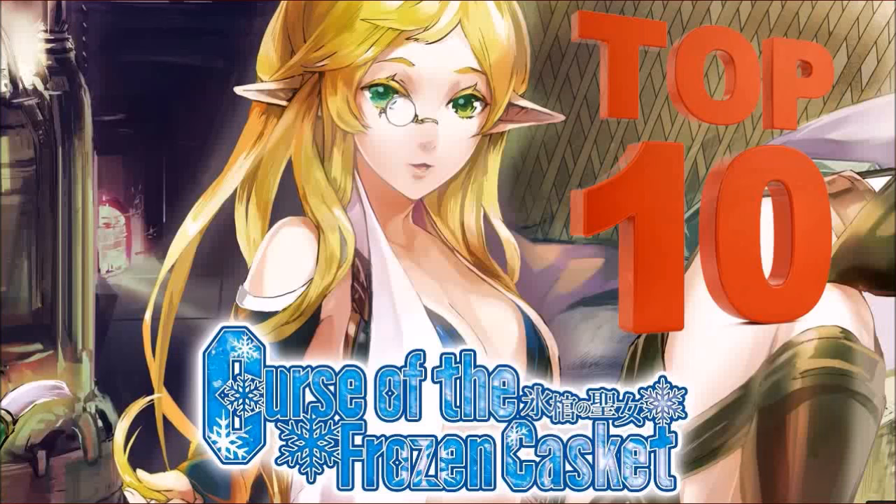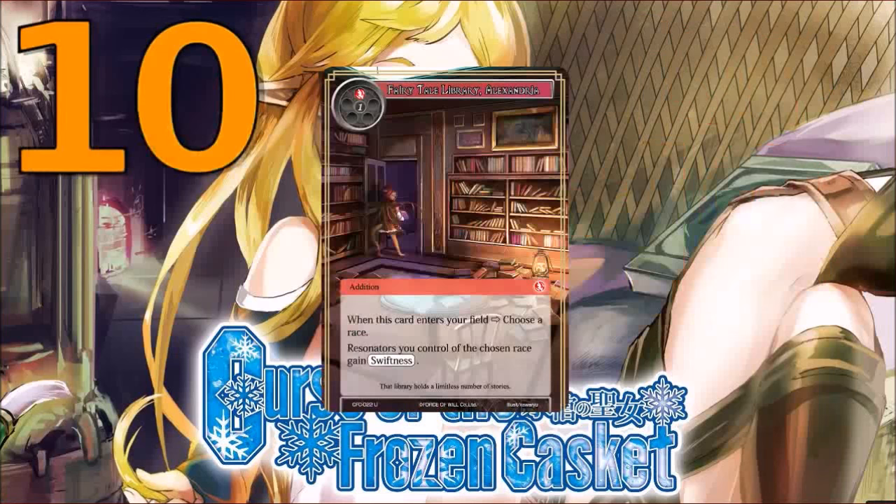So if you see them in your polls, be happy about it. Let's get right into it with our first card: Fairytale Library, Alexandria. It's an addition — not a field addition if you were looking for that. We had a little bit of a change between sets, which is a good thing. It's two mana — two will, one red, one colorless. When this card enters your field, choose a race resonator you control; the chosen race gains swiftness.